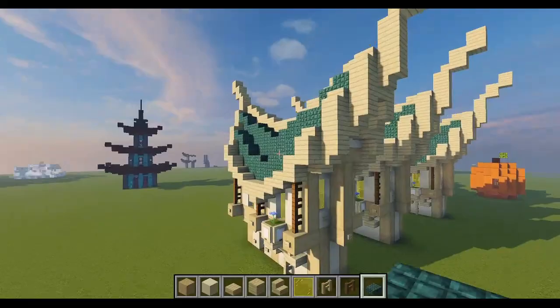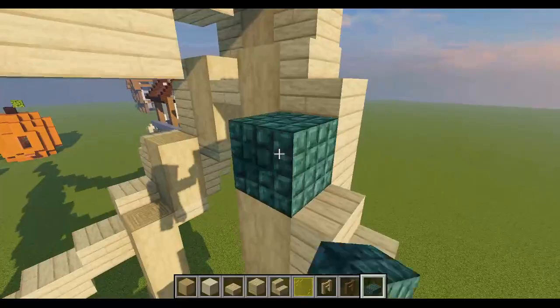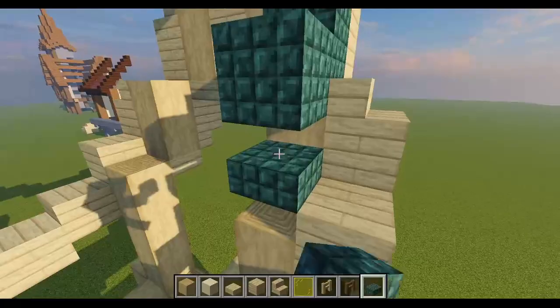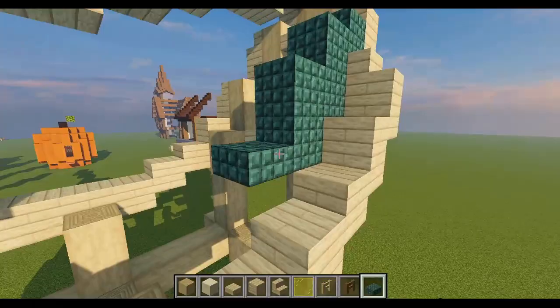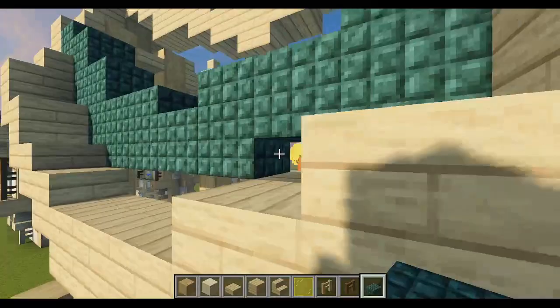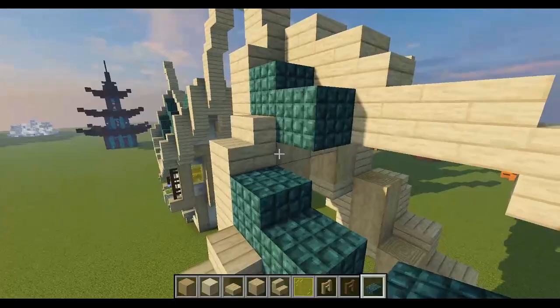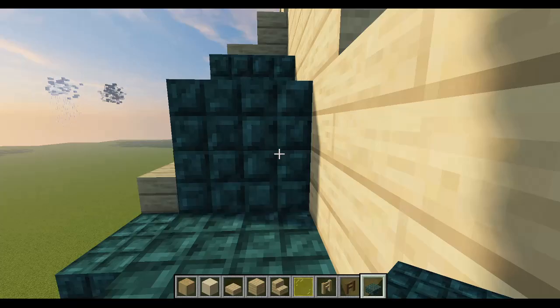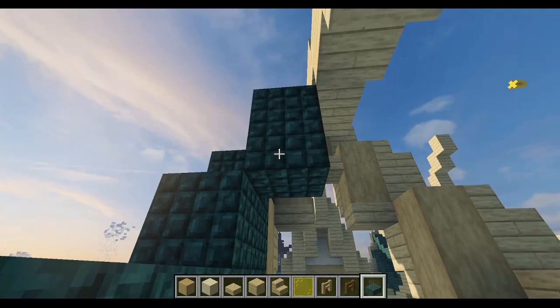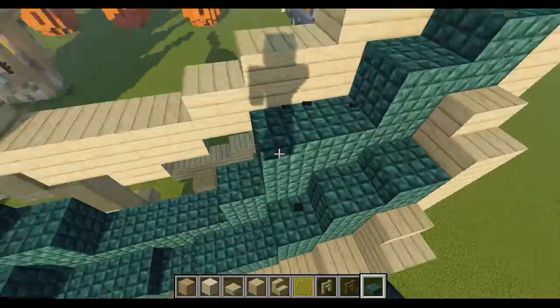Now let's fill in this roof. I like to start with the lower green part because it's easier to memorize, then you can fill in the top from that. Go to this piece here, build one block up, take a slab down, cover up the lower sections, go down a block, connect with a slab, and fill it in. By the way, I'm using dark prismarine slabs. We just fill this in like it's nothing.